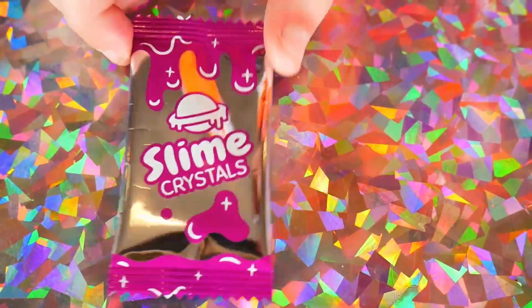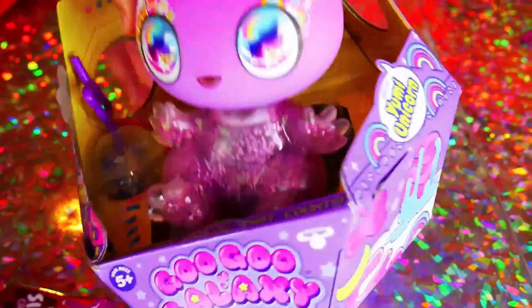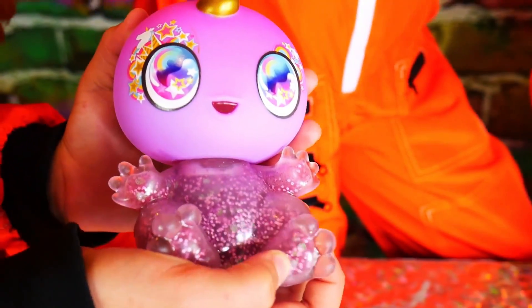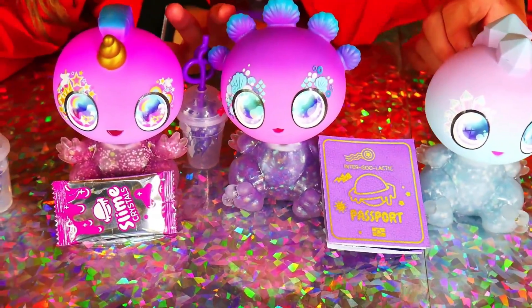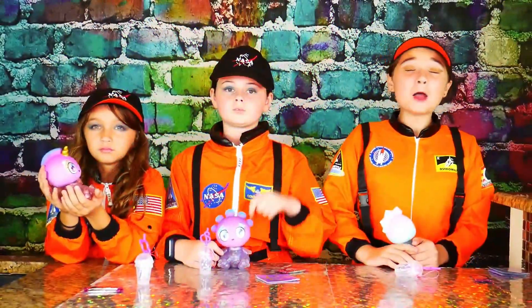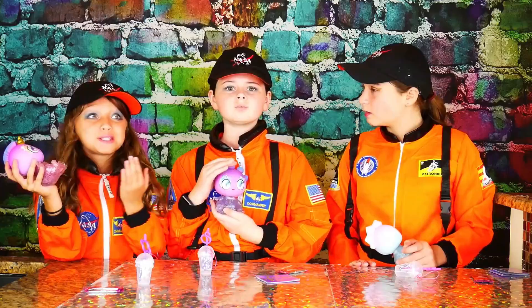And the other surprise are slime crystals! Come say hi to Earth, little one! Oh, look how squishy her belly is! And look at her adorable feet! Look at all their different colors — they're so cute! Look at their super cute Goo Juice! I wonder if they're thirsty. Of course they're thirsty — they just came from space!